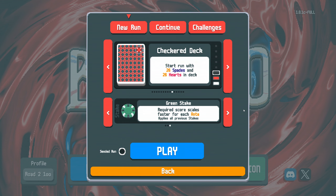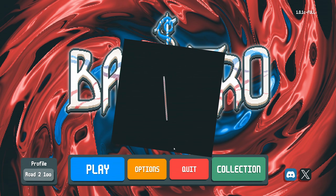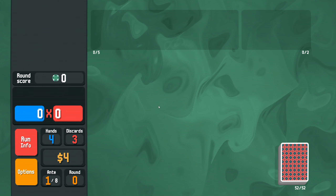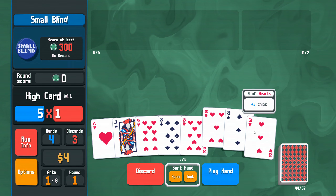Hello everybody, welcome back to Balatro's Road to 100%. Today we're going to check out the Checkered Deck on Greenstake and see if we can climb the ranks a bit. Of course, we expect Flushes to feature heavily, but we'll see what else we can do.